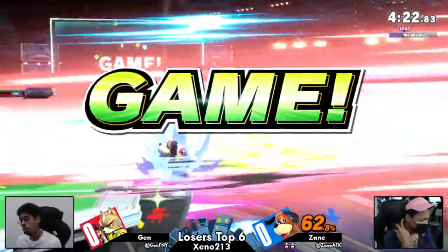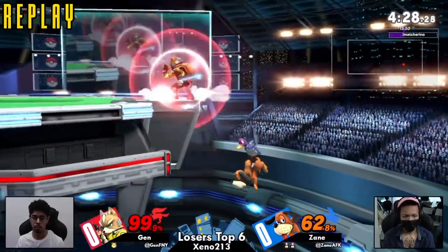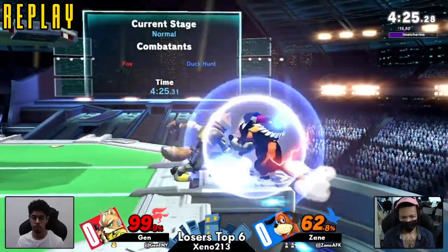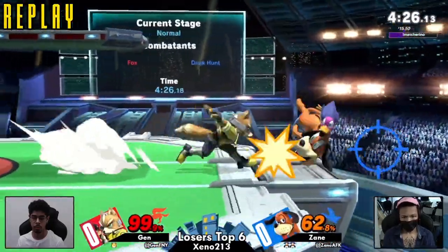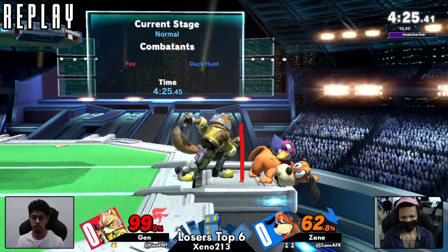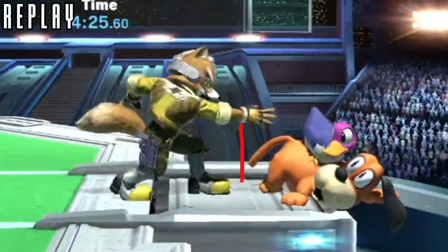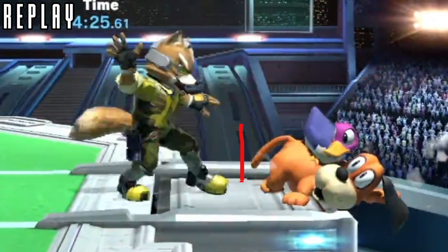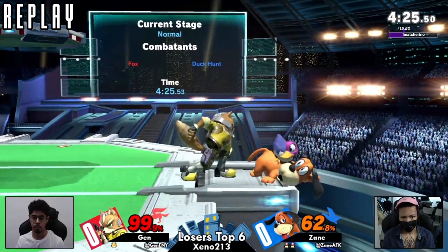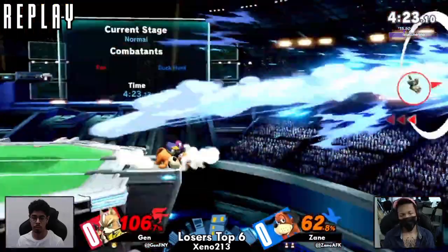We're switching off that character. Zayn obviously very good at this game, but just down smashed twice in a row. What was the option from Jen? Just ran back and forth — the grab whiffed and that down smash barely hit. Literally the grab was kind of inside Duck Hunt. And then Jen, uncertain as to what exactly happened, ran back in with a nair and got hit by the down smash at the very edge of the hitbox.